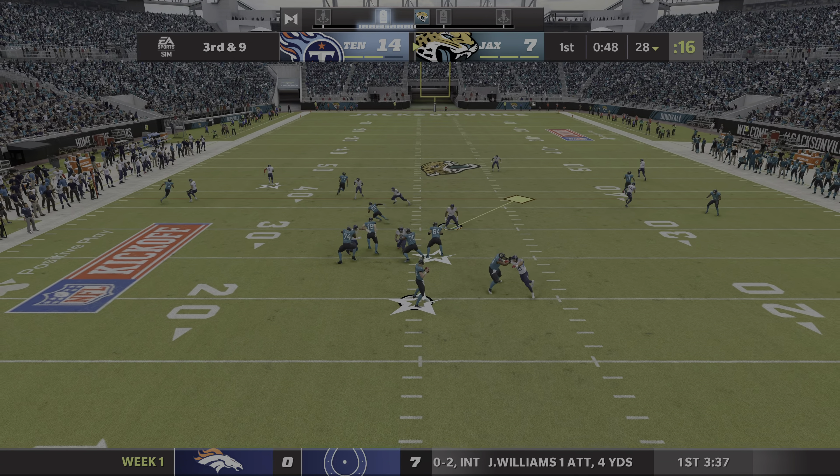Looking to throw again on second down — Lawrence throwing the out route and complete — that's Jones and they get him down but not before he takes it across the 40-yard line. On first down Lawrence faces pressure and the Titans bring him down. Kevin Byer, the Middle Tennessee Blue Raider, gets the sack.